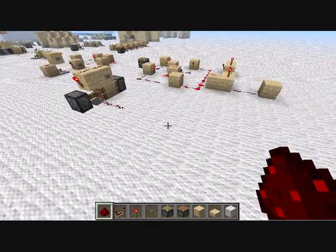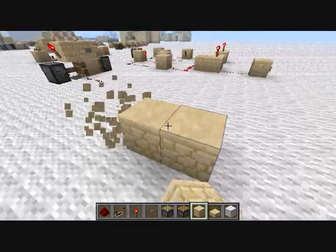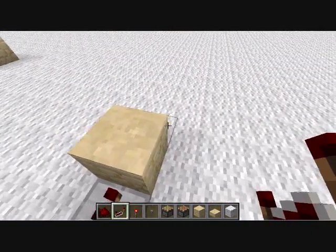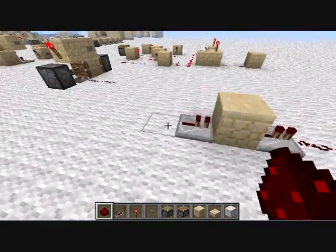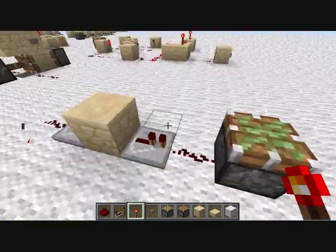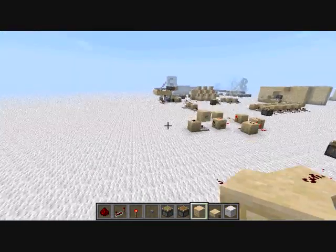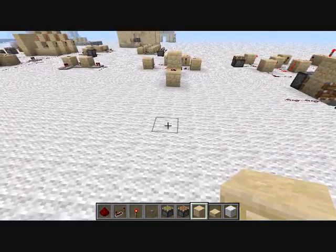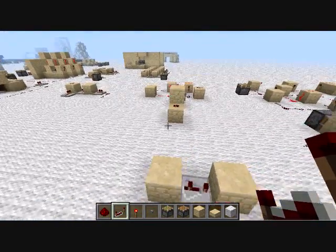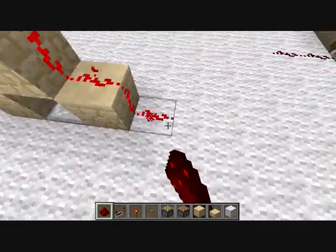The pulse limiter that I've been using — I showed you it before — goes like this. This is the pulse limiter; it's pretty small, works fine, makes a nice pulse. However, the one I just recently discovered: you've got a block here, block here, repeater between them set to three, then torch here, block there, block on top of the torch — like that. And this will make a pulse.